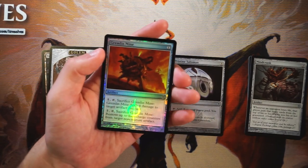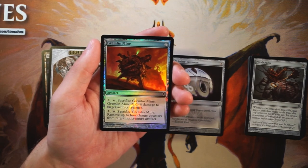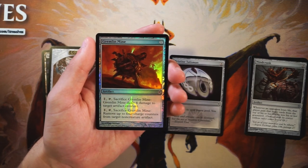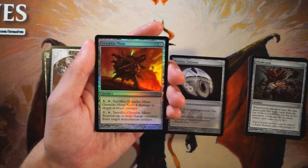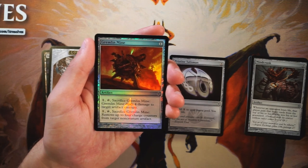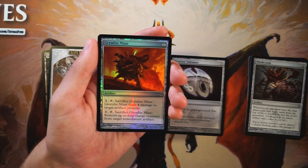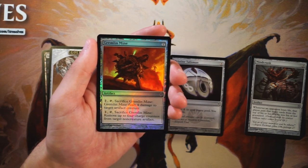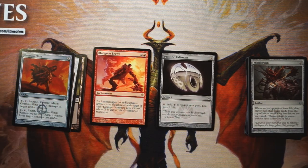We also got a foil — Gremlin Mine, an artifact for one mana. You can pay one, tap, and sacrifice it to deal four damage to target artifact creature, or pay one, tap, and sacrifice it to remove up to four charge counters from target non-creature artifact. It's a bit too specific — hitting artifact creatures only is the awkward part, and the charge counter removal will rarely come up. Four damage to an artifact creature can be great if they have one, but it's not guaranteed. It's a little between Mind Crank and Pristine Talisman, but I'd go with the Talisman — safest pick, good in any deck, and that life buffer against aggro is very helpful.